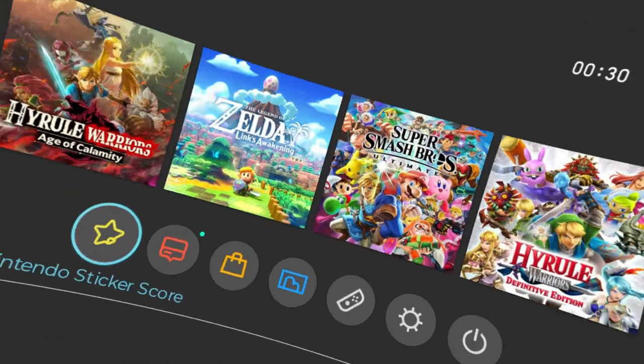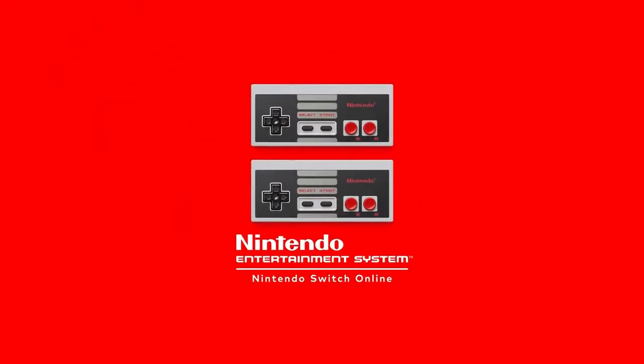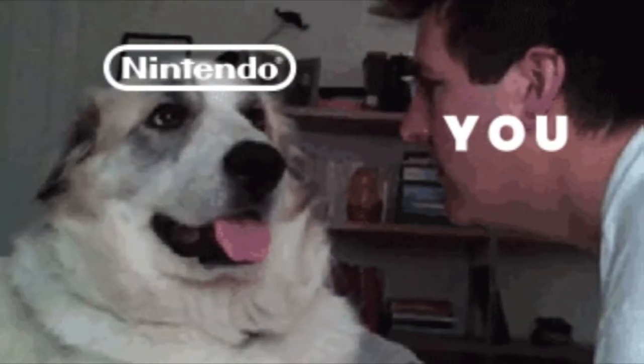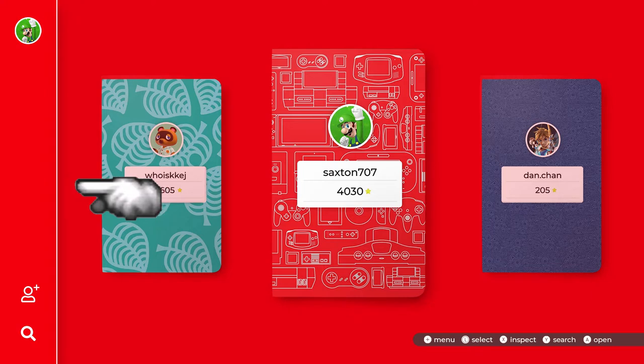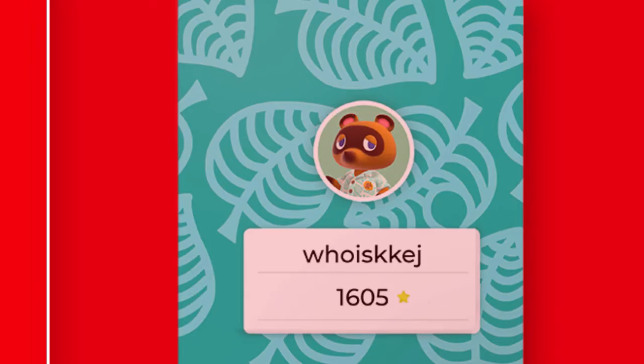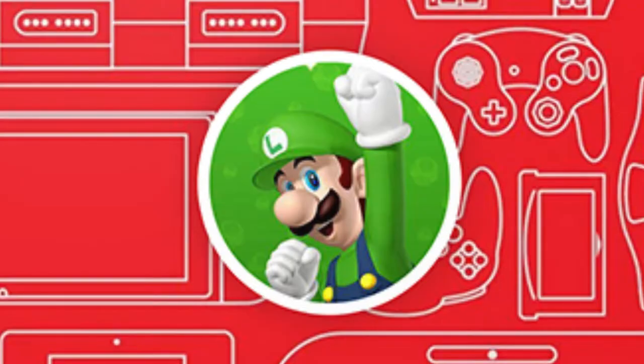Let's take a quick look at launching the Sticker Score app. I really wanted to follow the same branding and layout as the Nintendo Online retro catalogs — just smack you over the head with glorious Nintendo red. There's a little sidebar on the left so you can fly out into the full menu and do whatever you want. And then — what's this?